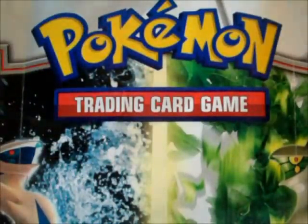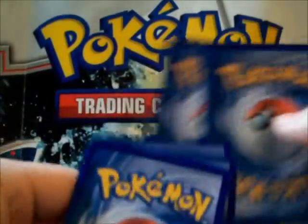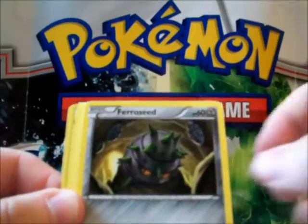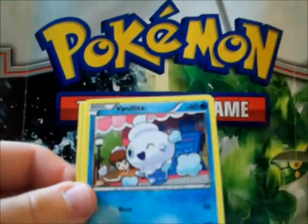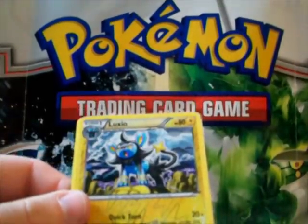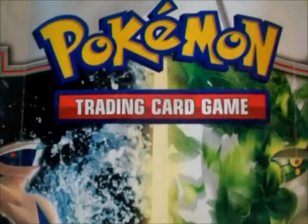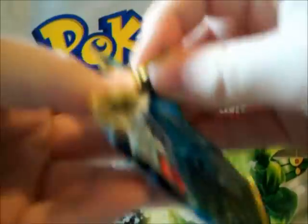Dark pack — and these were the Zoroark and Zoroark Beartic evolution blisters. Double color synergy, nice. Cricketune, Munchlax, Munchlax, Ferroseed, Grimer, Darumaka, Vanillite, Luxray reverse which is an uncommon, and a semi-rare. Just average pulls so far — one holo over three packs.